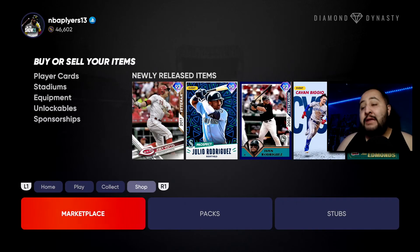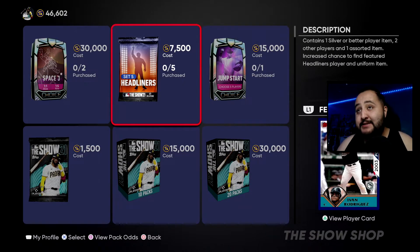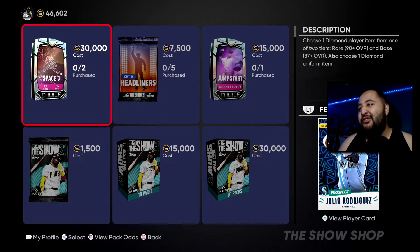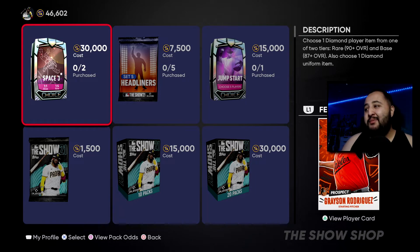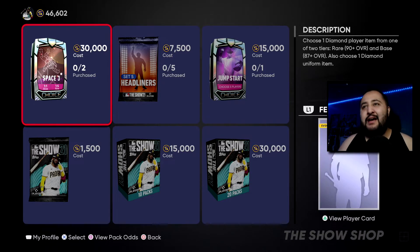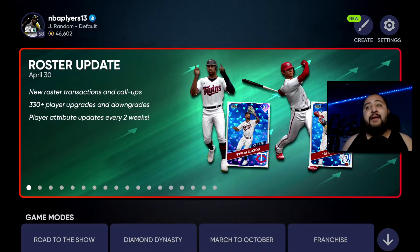On a side note, they did release a new Headliner — Pudge Rodriguez. They also released the Space 3 pack, which honestly I say is not worth it. The Space 2 pack was worth way more. In the rare rounds we get Joey Votto, Julio Rodriguez, and Cavan Biggio. In the base rounds we get Jim Edmonds, Grayson Rodriguez, Eddie Murray, Tom Hanks-like guy, and Riley Green. I don't think it's worth it unless you really want those nice jerseys — personally stay away from the Space 3 pack.